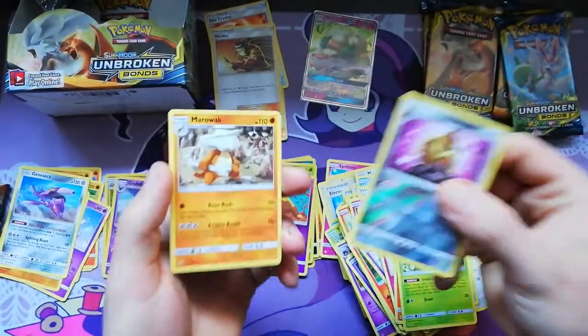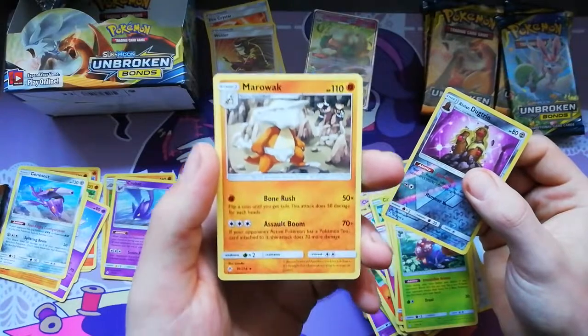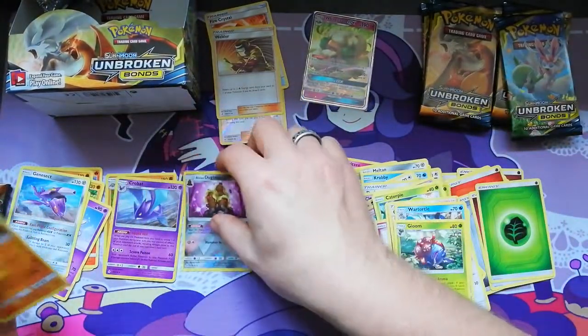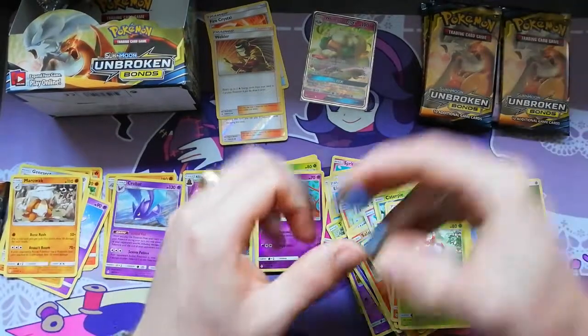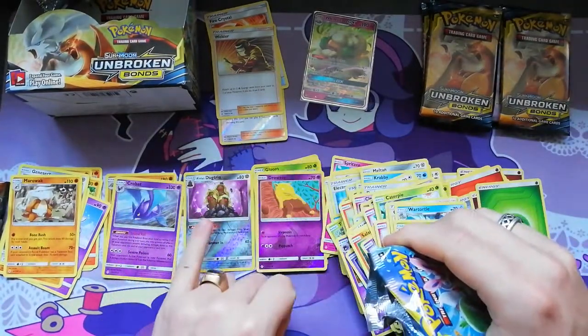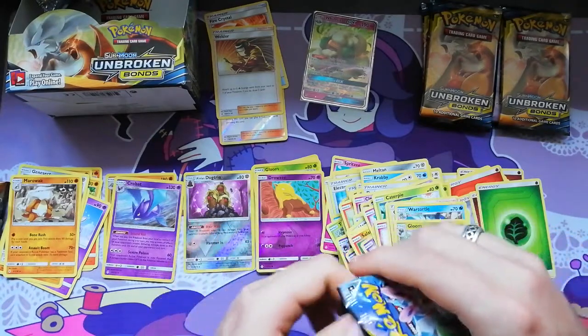It's not the first time in Sun and Moon that there's been a normal Marorak and not the Alolan form. And it's the same with the Ductrio — there's also a regular rare, just Ductrio, for the set.